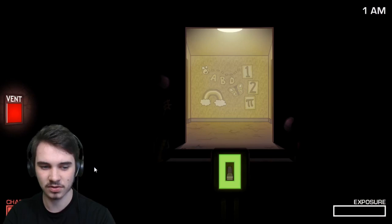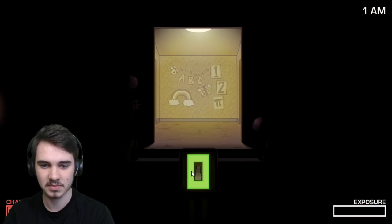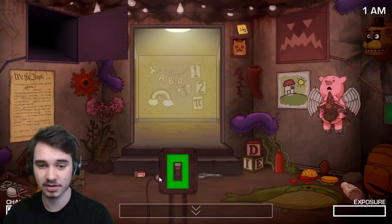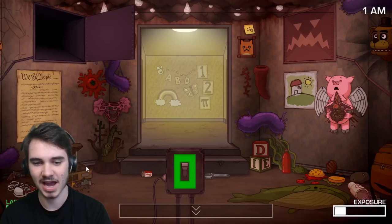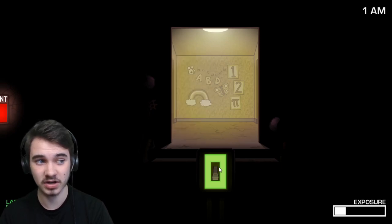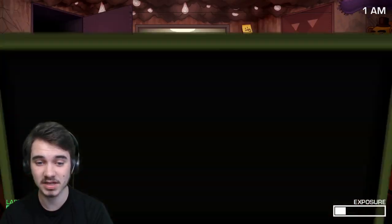Flumpty is hanging from the ceiling. Birthday Boy Blam is coming to my door, I think. I'm going to get ready to turn off my light now. Also, the camera has battery — the more you use it, the more it goes down, and when you have the light on in the office it'll charge back up. There he is — the thing's out. There he goes. Flumpty appeared and I got a little bit of exposure. There was a truck in my driveway and the dogs were barking at it, so I went to check and got exposed by Flumpty.